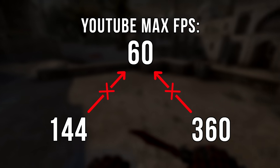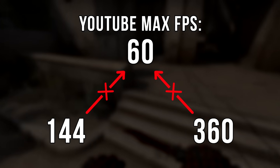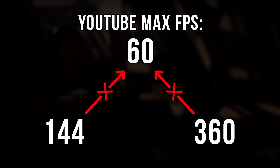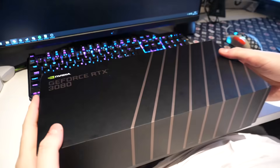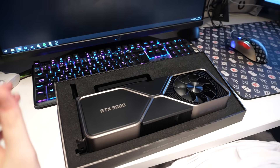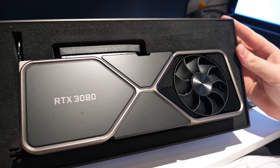Since the max frame rate you can have on a YouTube video is 60fps, I can't really accurately display 360fps or 144fps. Anyway, it was time to open the RTX 3080, which is apparently cooler, quieter, and up to two times faster than the previous RTX 2080 for the same price.